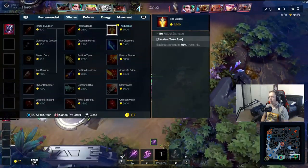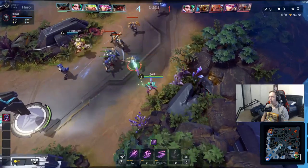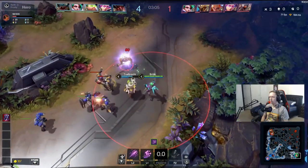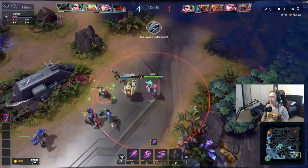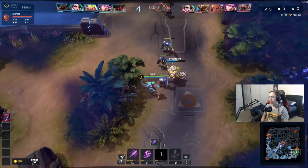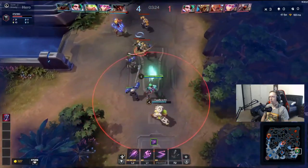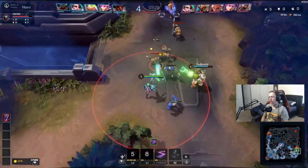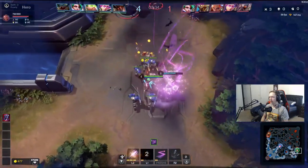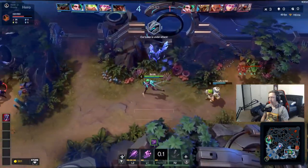Number one thing about being a carry is that you're going to carry your team in damage. So the primary focus of your build should always be damage — go as much damage as possible. But you also have other stats like lifesteal, crit chance, and attack speed that will modify how you deal that damage. You're going for very high DPS, but you also want to coordinate that DPS with your own kit and abilities.